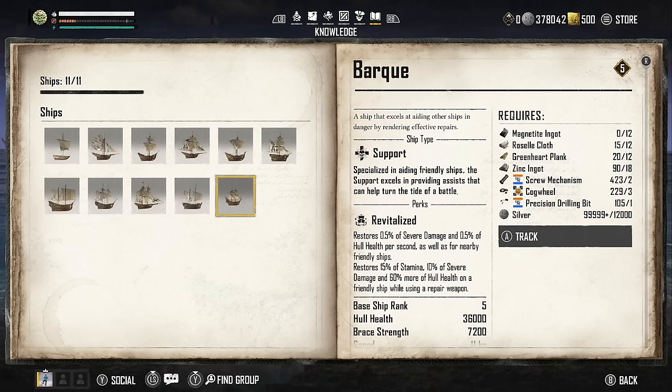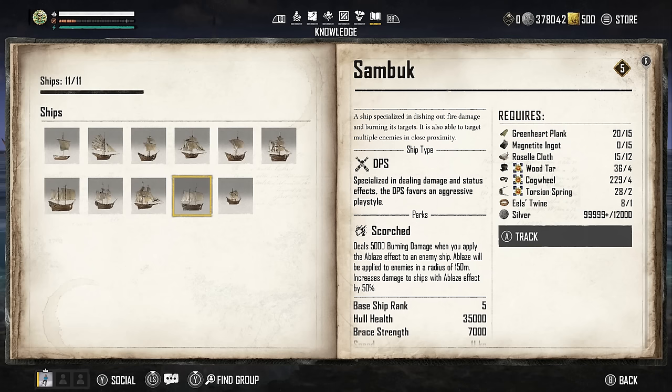The Bark is a support type ship specialized in aiding friendly ships, and it excels in providing assists that can help turn the tide of a battle. The reason you'd take it for group play is the perk Revitalized, which restores 0.5% of severe damage and 0.5% of your whole health per second for nearby friendly ships. It also restores 15% of stamina, 10% of severe damage, and 60% more of your whole health on a friendly ship while using a repair weapon.